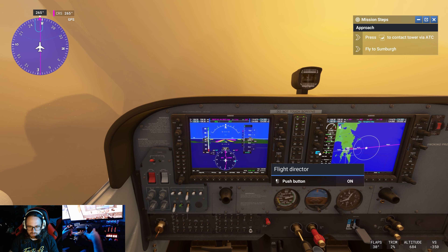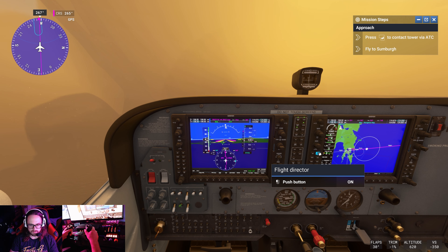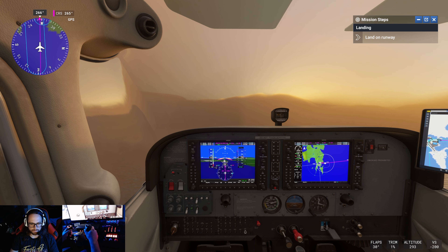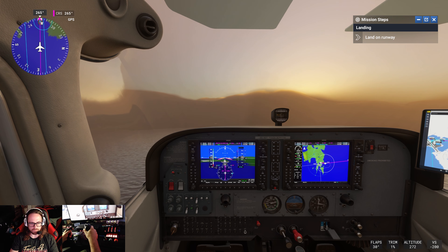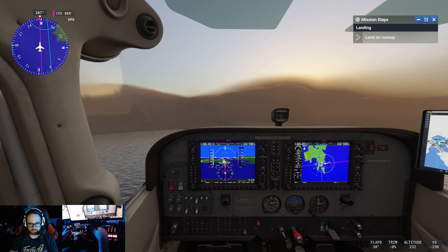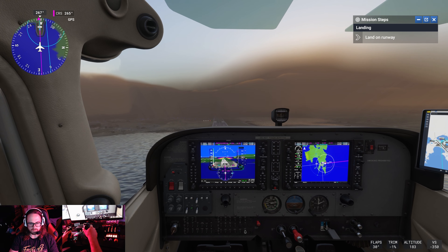Let's turn on our flight director. I'd say we're coming in pretty good. We should see the runway any minute now as we pop out of these clouds. We've got runway in sight and we are perfect on the PAPI lights. You can see those four lights off in the distance right there — those indicate our altitude, whether we're too high or too low. Two white, two red means we're good. Our speed is good, flaps are down, gear is obviously down. Now we just fly her down to the runway.